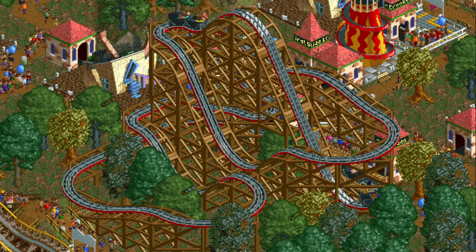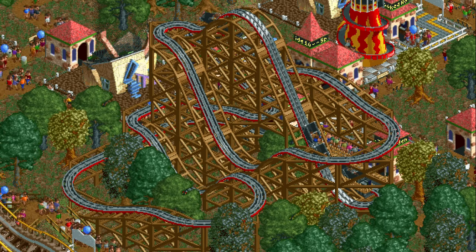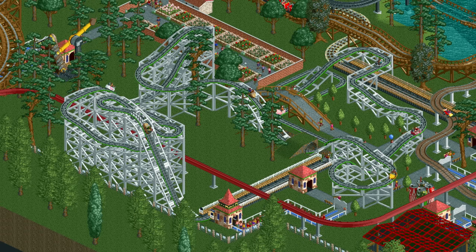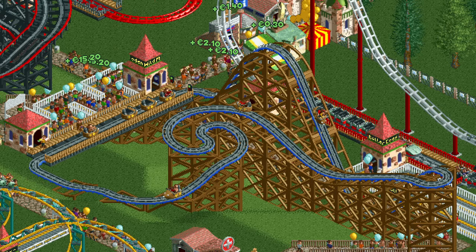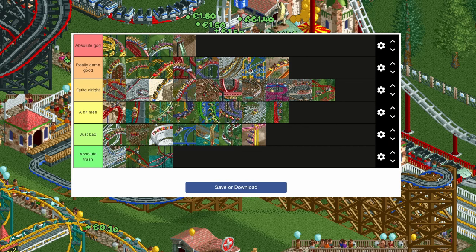With that we have now arrived at the last coaster type of the list: the wooden wild mouse. It is very similar to the steel wild mouse except it can only fit two guests per car instead of four and has no brakes. The lack of brakes can make it tricky to avoid excessive lateral g-forces, which makes the coaster slightly worse, but it's still quite alright.